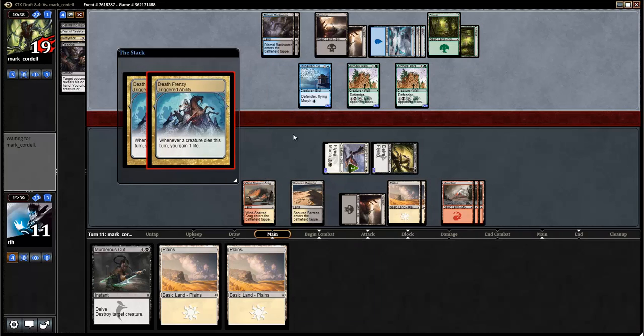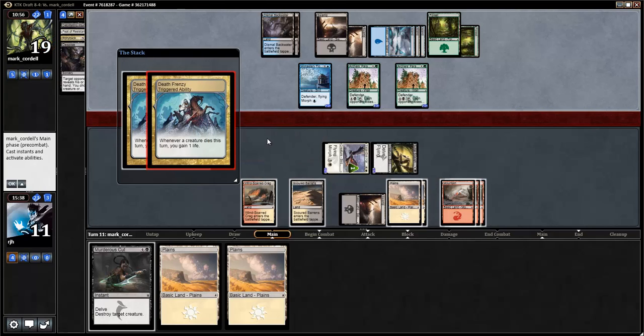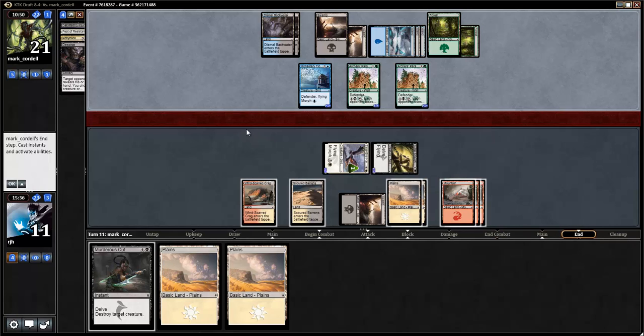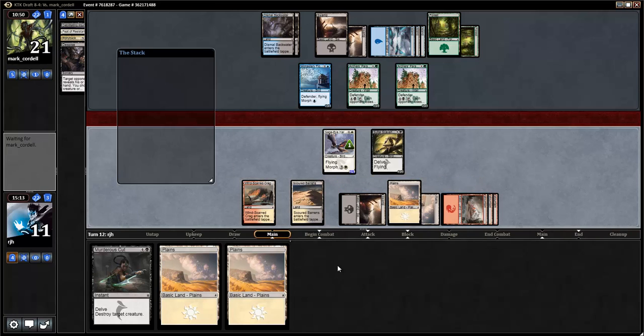Get all that life. Swarm of Blood Flies — that would have been not that great last turn because it would have also died to it. But that does mean I get to put some pressure on my opponent. Let's do some math — next turn I'll be doing four. We're kind of just about there. I can still do the Murderer's Cut when I need to. In case my opponent has a removal spell, we'll play this guy first just in case something goes down.